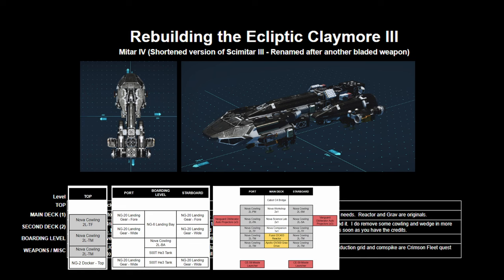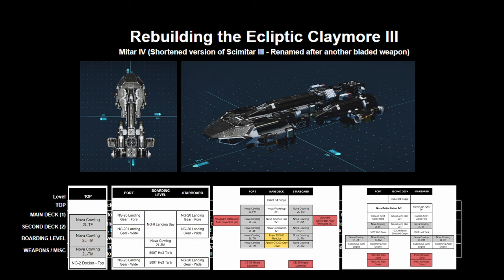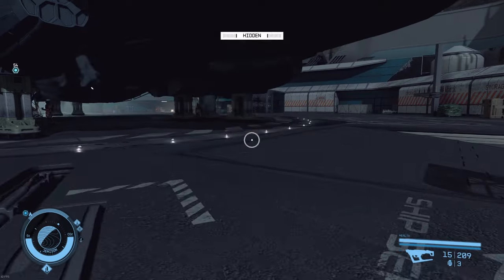I'm going to refer to the top of the ship — the main deck, which is actually the top level that comes out of the cockpit — the second deck, the boarding level, and then we'll talk about miscellaneous items. I'll put up sections from my spreadsheet that list out what I have in here, and I'll talk about the things I've changed as I go through the video. I'm putting these up so you can pause and take a screenshot if you want. Let's get to the rebuild.